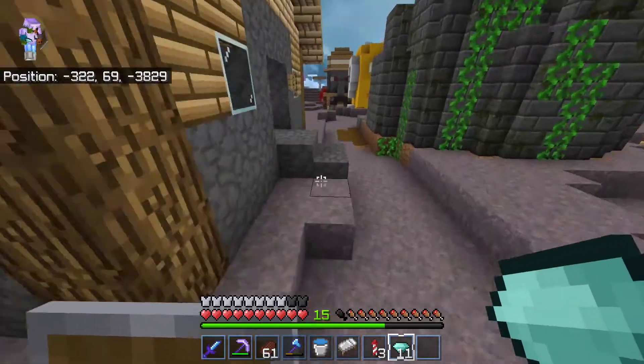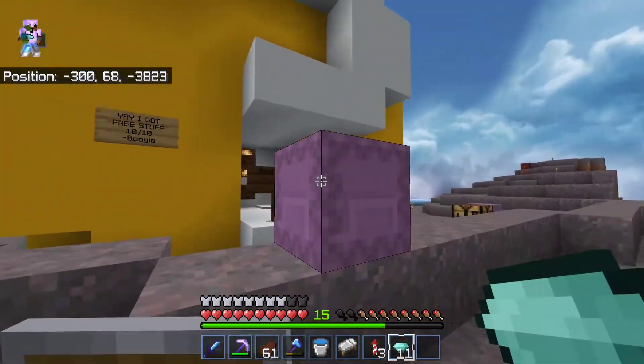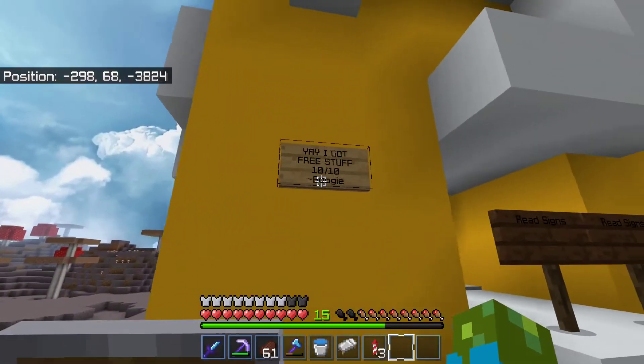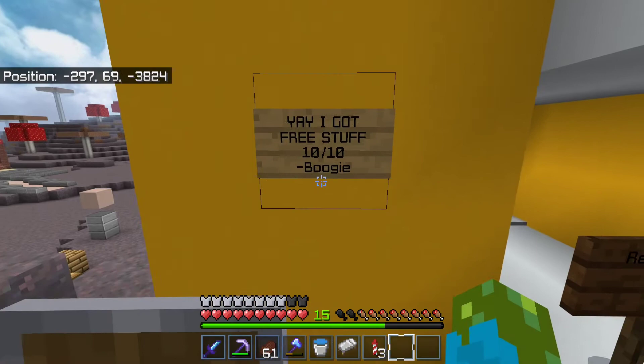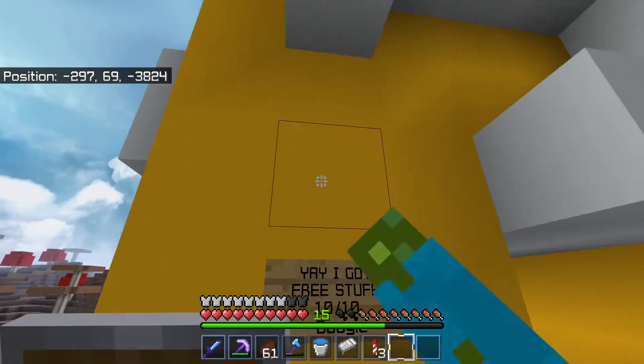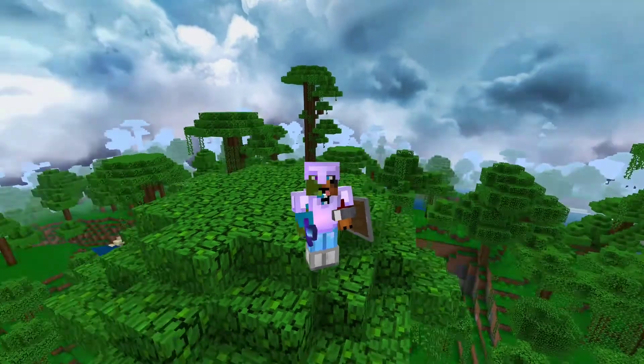I need to get back to my ender chest, but this should put us over three stacks of diamonds. I can't believe it - over three stacks! And what's this? I got free stuff from Boogie. I got a review - must be good, right?